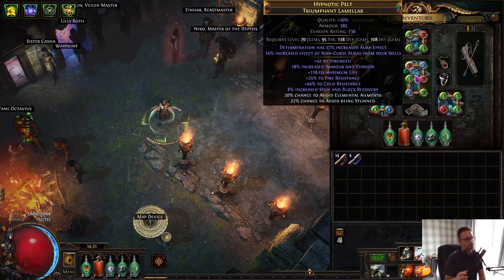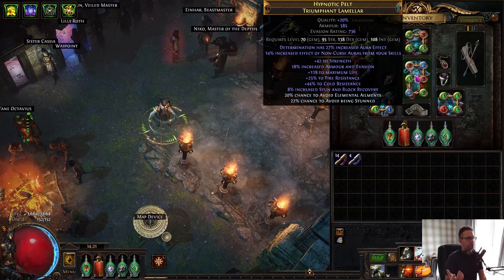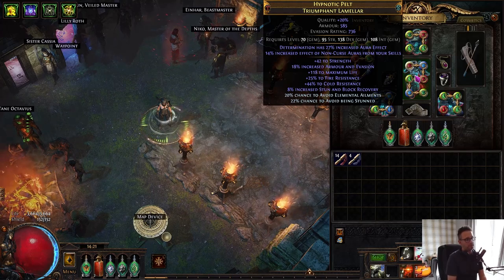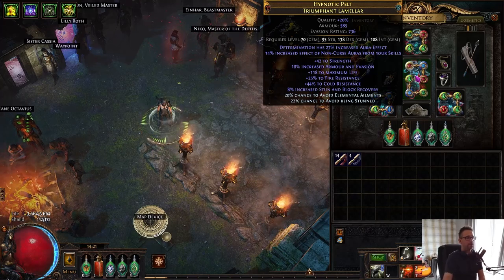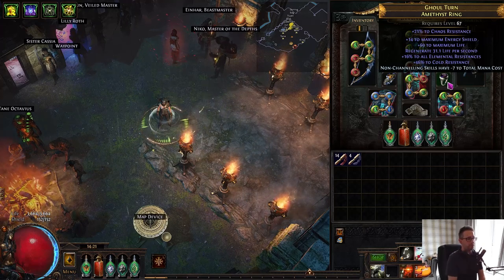The chest is from my Lightning Strike character and will go back to him eventually. But this is kind of the sort of chest that I want — Big Life, Resistances, Determination Aura Effect, Non-Curse Aura Effect on Skills. And I have to craft Elemental Ailments on here to make it nice and easy to cap our ailments. The rings both came across from my Spectral Shield Throw character — over a Divine for the pair.